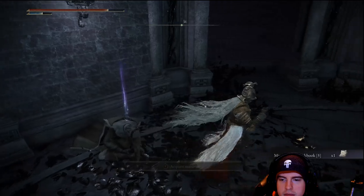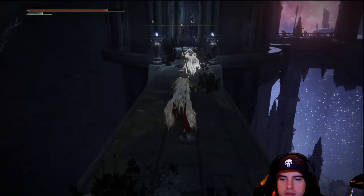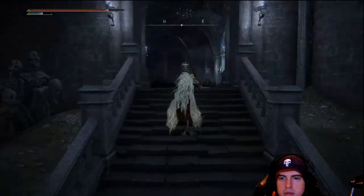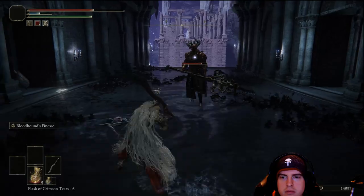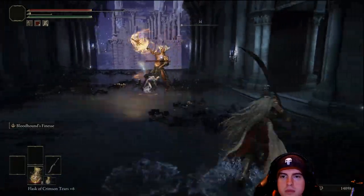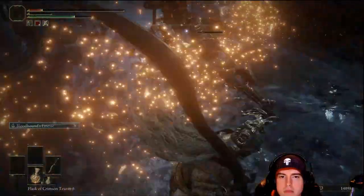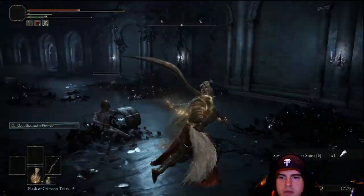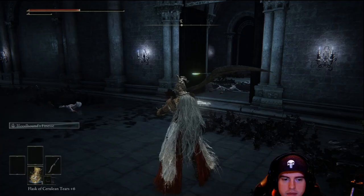Right down the path where that Crucible Knight came from, we're going to have some golden centipedes and a cookbook, and then we'll just need to double back to where we just were and keep going straight forward. Don't go off to the right — it's just going to be a dead end. Now we're going to be facing a different type of Crucible Knight on our right. He's essentially the one with the halberd or spear-type weapon, and he is pretty devastating. He doesn't have a shield so we can deal damage pretty quickly, but at the same time he's pretty quick and has some range to him.